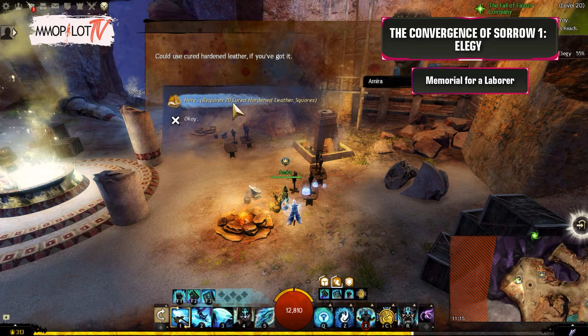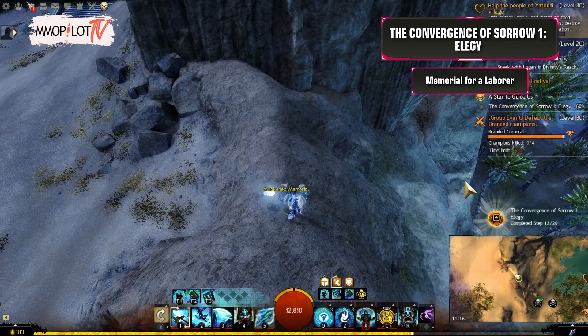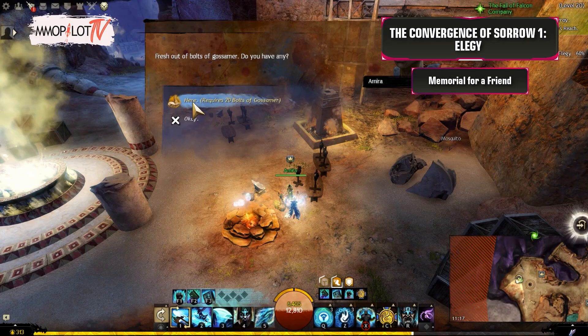Memorial for a Laborer: Purchase an Awakened Memorial from Amira using 20 Cured Hardened Leather Squares. Travel to and repair the ruined memorial in Yatendi Village, northwest of the Yatendi Village Waypoint. Then return to Amira to purchase the next memorial.